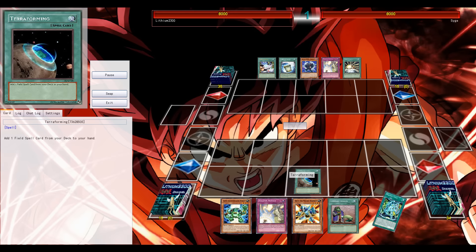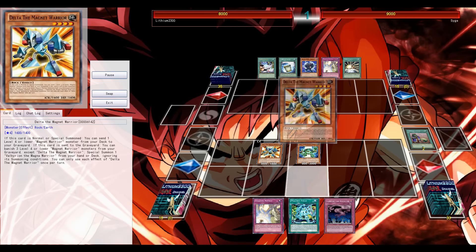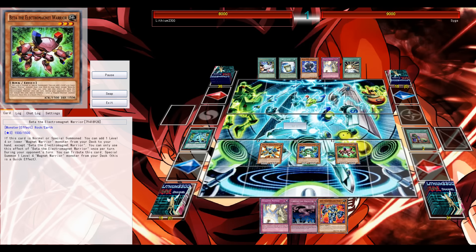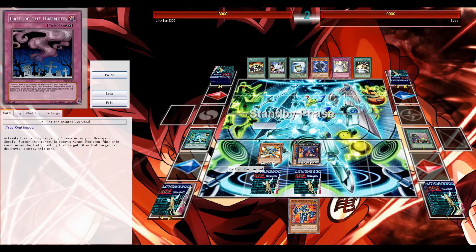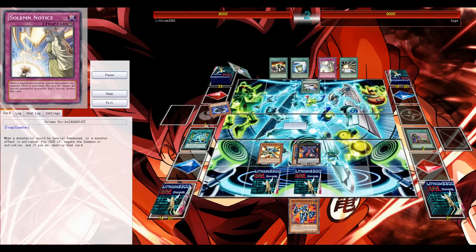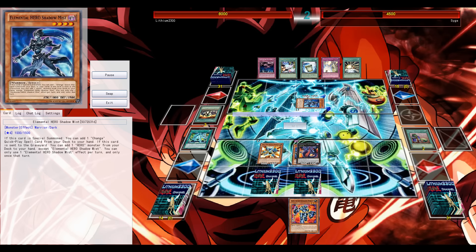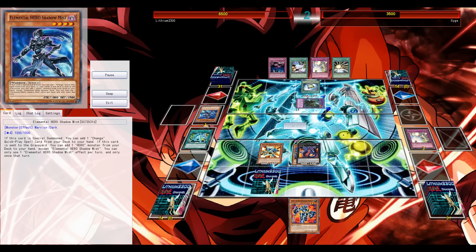Third game — I get to start and Celestial is in his hand already, excellent new support for Destiny Heroes. I normal summon Beta to get the extra summon, and immediately the field spell comes through. Very nice that your Delta, with this Armageddon Knight effect, can send any Magnet Warrior from the deck to the grave, and thanks to your field spell you can just reborn it. It's a nice small engine — a nice toolbox going on.